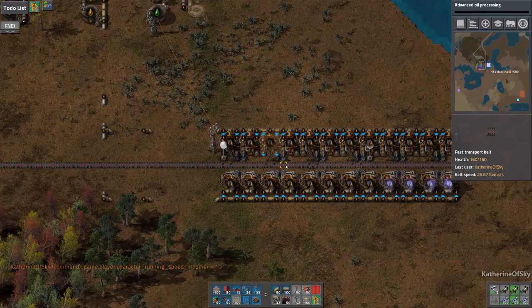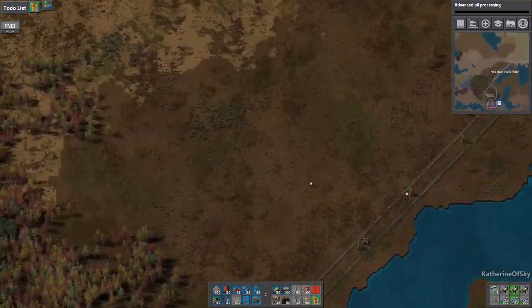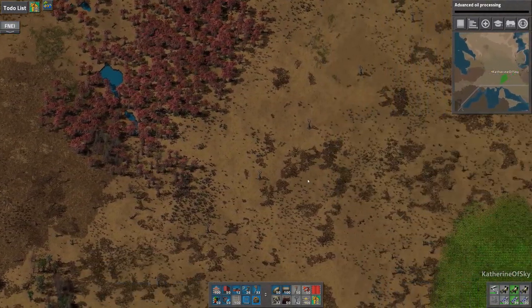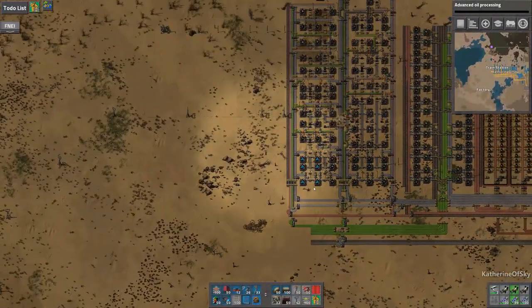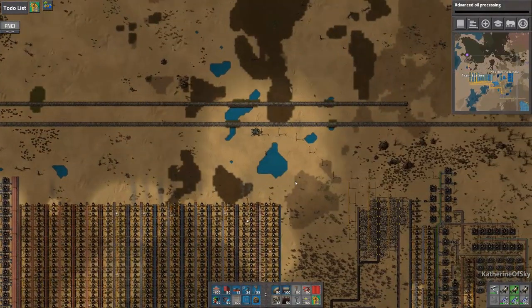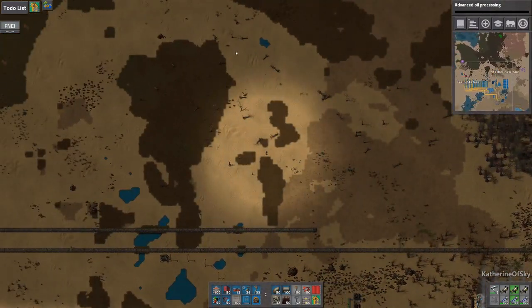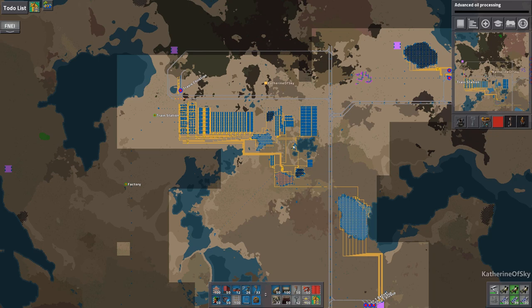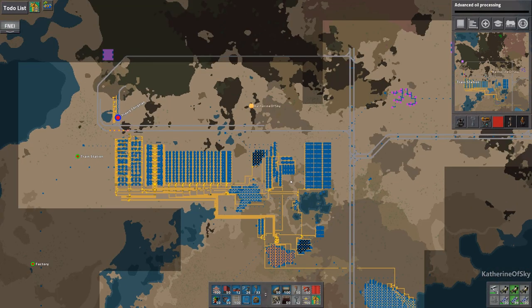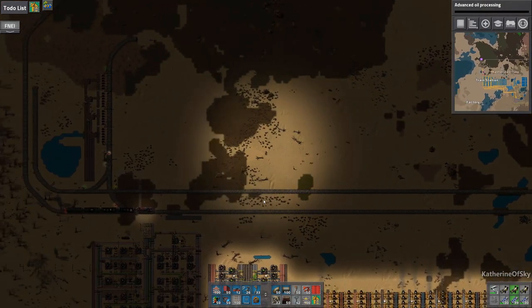Boom, done — now we're going to have much more solid fuel produced. Instead of like five factories we have maybe 20 or so down there. Those weren't built to any specific numbers, I just plopped as many down as I thought would be needed. Now what we want to do is have a station feeding fuel to our steam engines — that station is likely going to be furthest to the right. We might feed coal too, and could call it 'power coal' so we know absolutely what it's for.